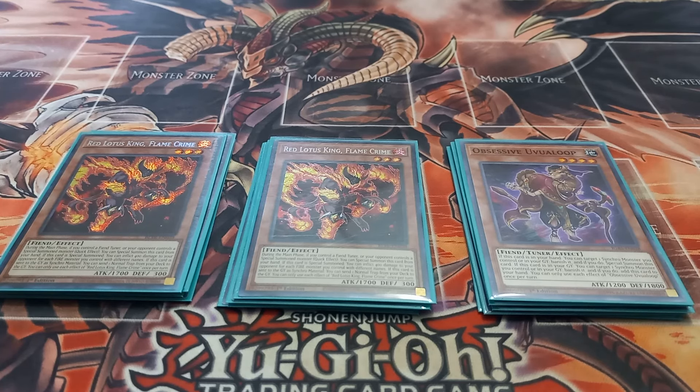This card is mainly used because you can banish your copies of Red Rising Dragon from the graveyard to either summon Obsessive Ovaloop or add it back to your hand. And because you're banishing Red Rising Dragons, you can also do other things with cards like Red Rain and Beastial Dispater.